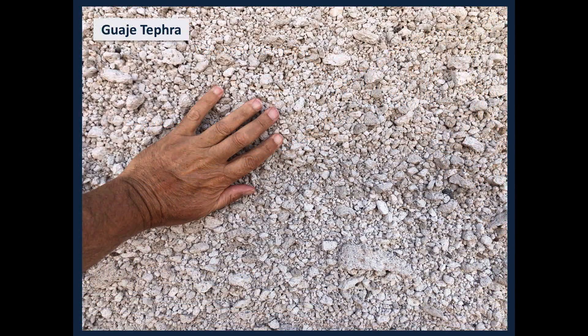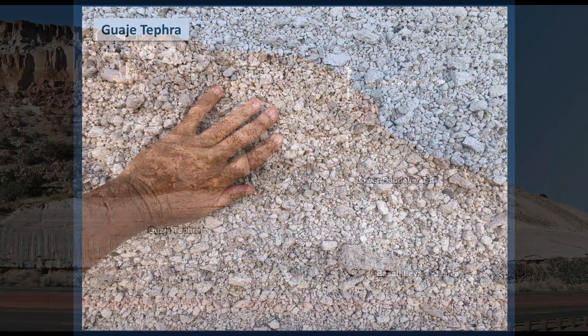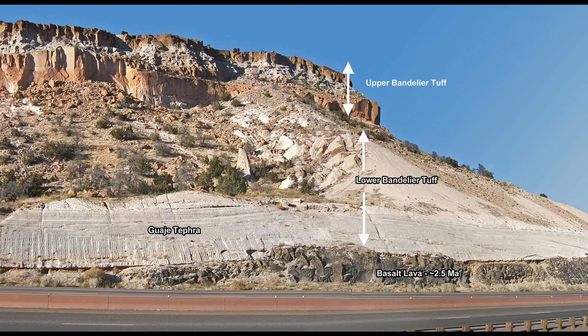Our primary interest at this stop is the pumice deposit, as it represents the beginning of a massive volcanic eruption in the Jemez Mountains — one that would produce a giant volcanic crater termed a caldera. This eruption would form the Toledo Caldera, approximately 350,000 years before the Valles Caldera eruption. The volcanic layers here are collectively called the Bandelier Tuff: the lower Bandelier Tuff erupted from the Toledo Caldera, and the upper from the Valles Caldera.